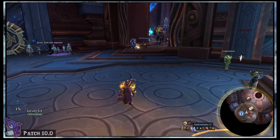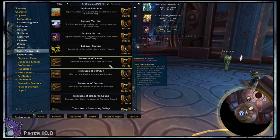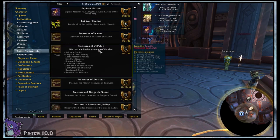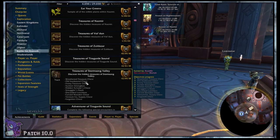As one last tip: since the chests are once-per-character treasures, the best way to know if you've done these is to check your Treasures of X Zone achievements — like Treasures of Vuldun, Treasures of Tiragarde Sound, etc. — to see if that character has already looted the ones of matching names in the list. Handy!